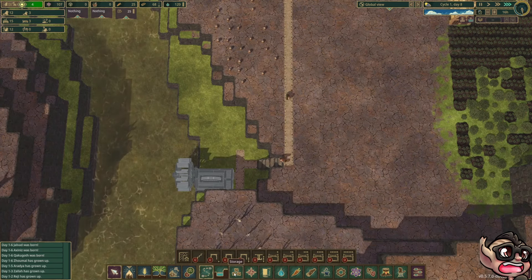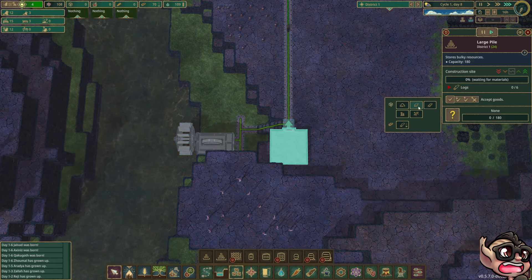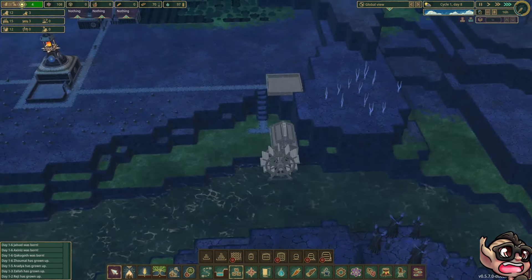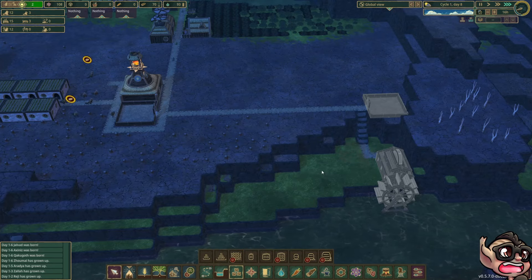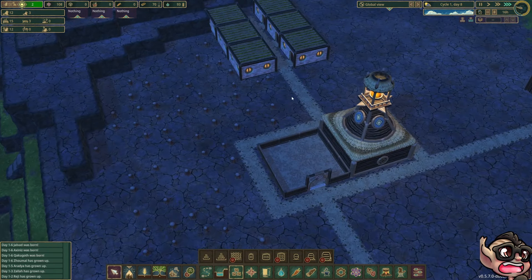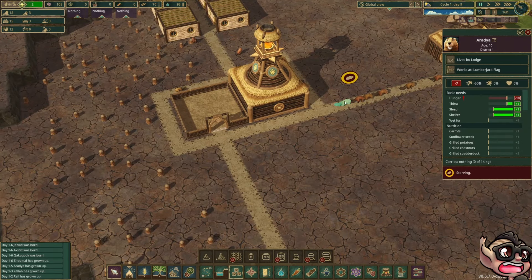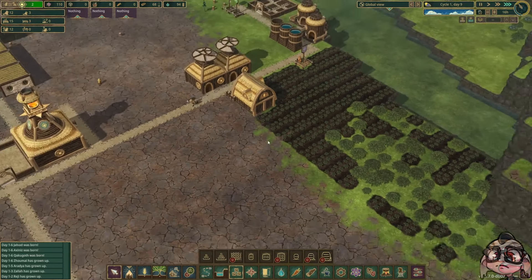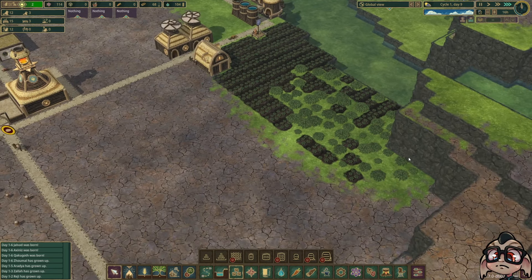We need somewhere to store the planks — let's put in another storage here and say store planks. Some beavers are complaining about being hungry. Let's pause — he's hungry, he's got a while until he starves, but his working speed is 50% lower. Our carrots are on their way to growing — they're not there yet, but they're on their way.